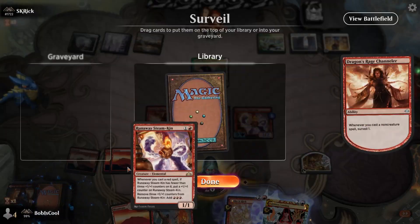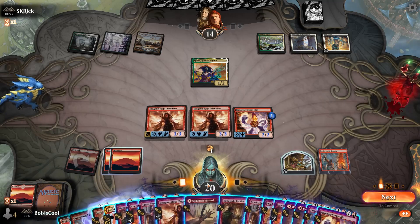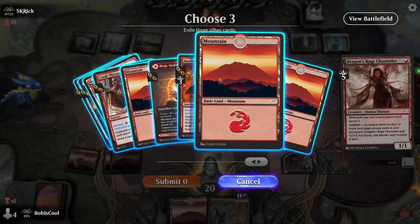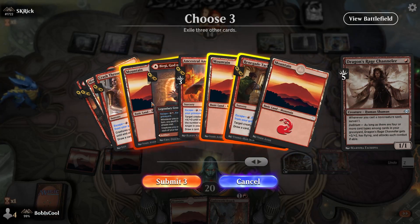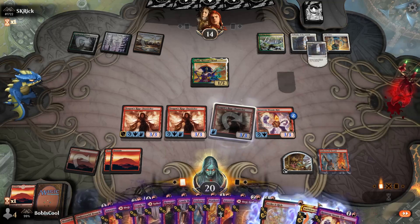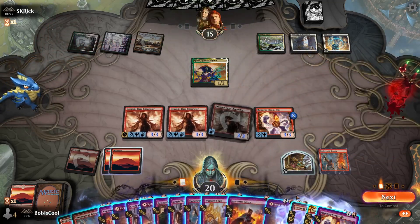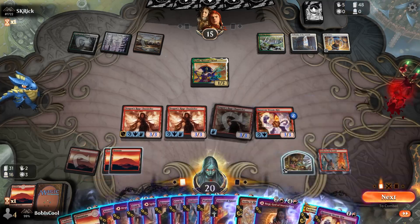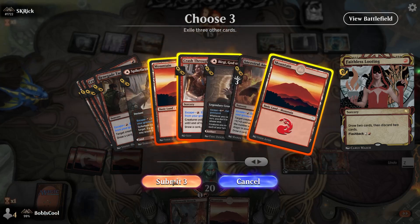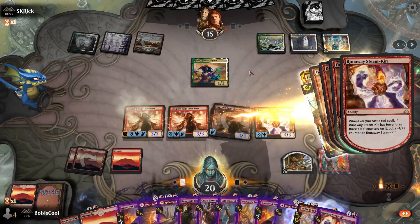As soon as I find a Wish I win the game, assuming the storm count is high enough. I can cast Grape Shot and then flash it back. I'm just going to cast another Dragon Rage Channeler — it's not necessary, but it's going to help me loot through my deck faster. Now we're going to find my Faithless Looting. It doesn't really matter what we exile here since we're just deterministic at this point. I'm going to surveil both cards to the bin.